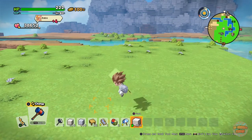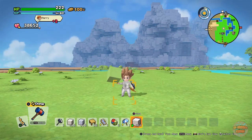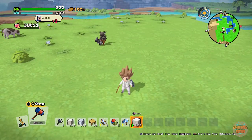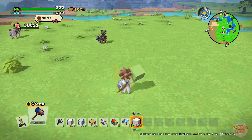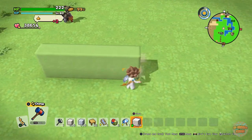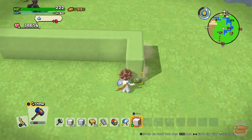Hey guys, welcome back, it's me XR Hammer. In this video I'm going to be showing you how to get the scandalous swimsuit in Dragon Quest Builders 2. To get it you need to build the pools of paradise. I have done a video on this before, but just in case people don't know.